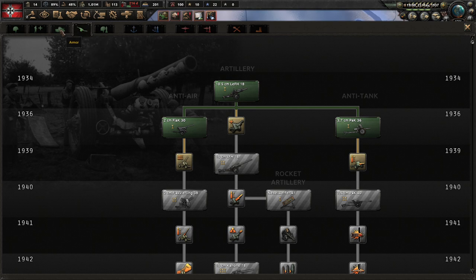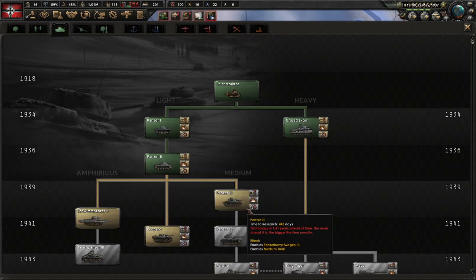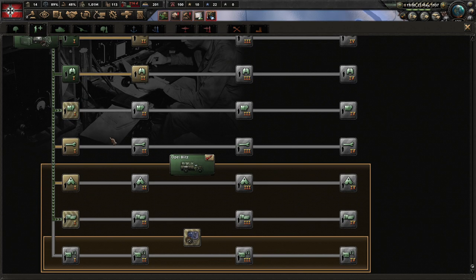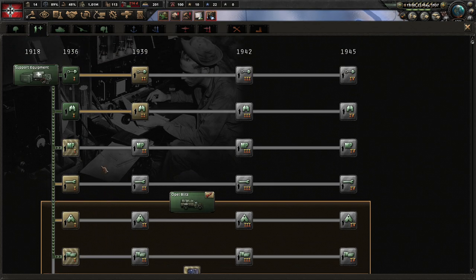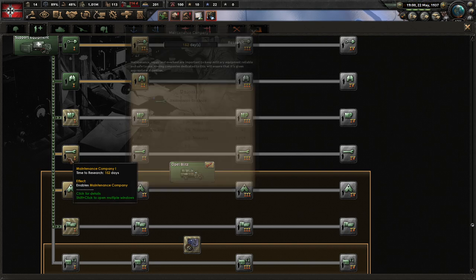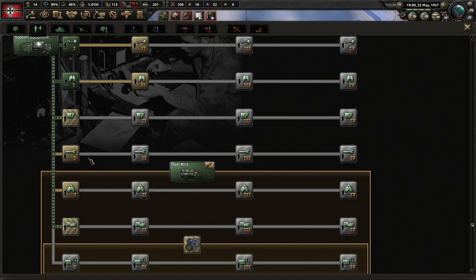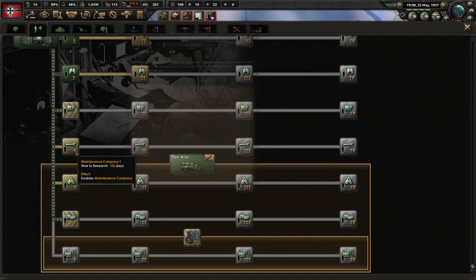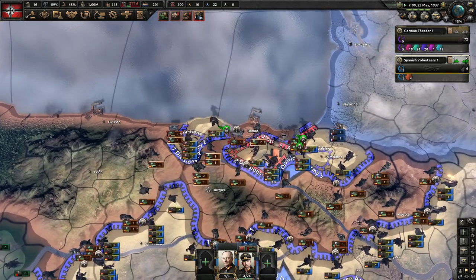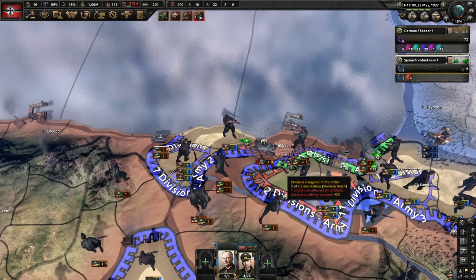We could make our artillery better. I need the trade deal with the Soviets here. I don't think I'll go for field hospitals - we'll have enough manpower. This one is good for our tanks so they get a bit more reliability, and we really need that for our big tank units later on. Let's research it right now.